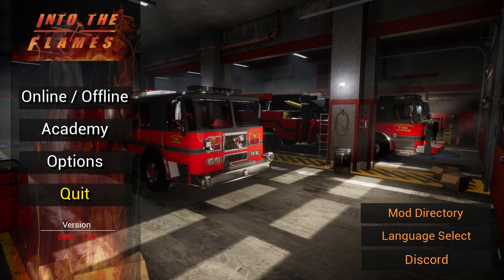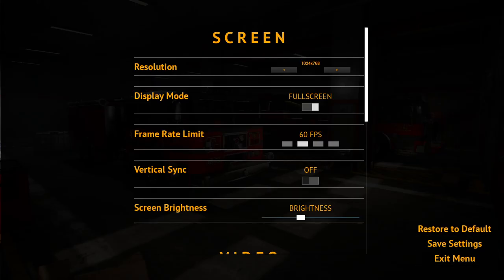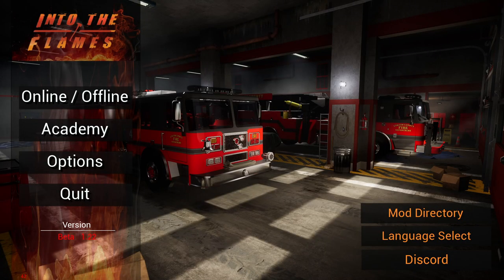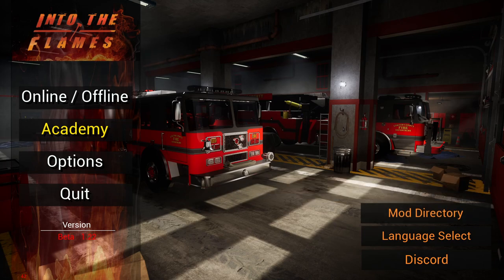I bought this game and I've had nothing but fun. So this is your main menu — on the left hand side you've got online and offline mode. Yes, you can play online and there is in-game voice chat, which is really good. You've got an Academy which is basically a tutorial, and your options where you can edit controls and graphics. I recommend leaving yours on default because if you don't have a very good PC it can crash. The game is in beta so it does have many bugs. Over here to your right you have a mod directory where you can actually do mods like skins for your fire trucks.